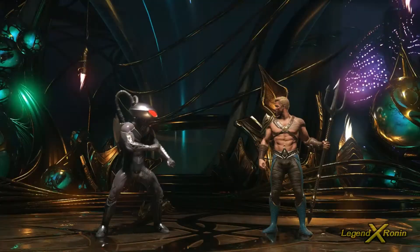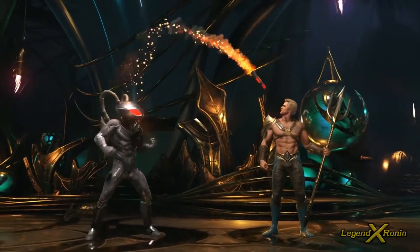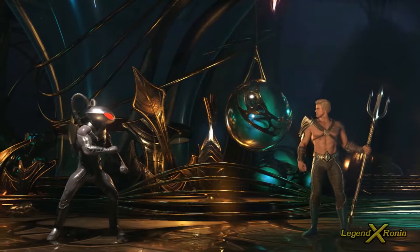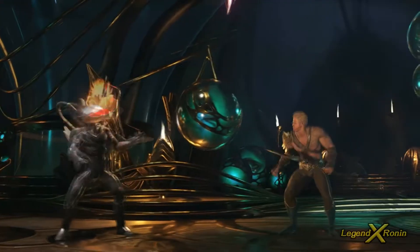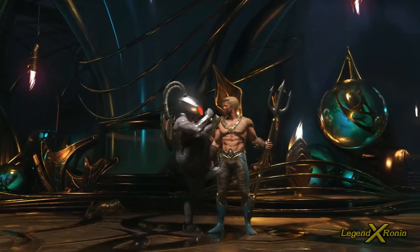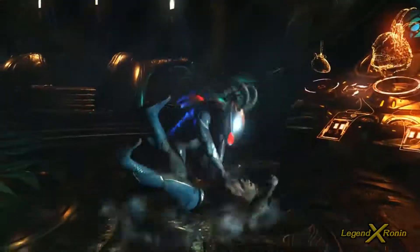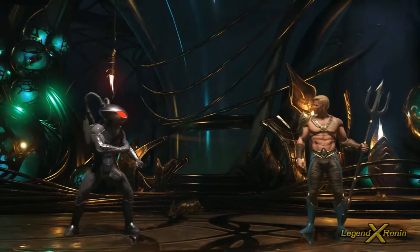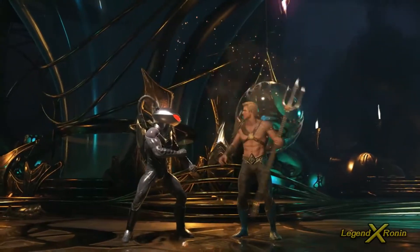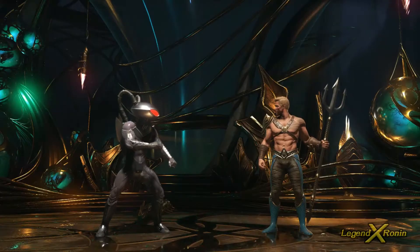His shoulder torpedoes really complement his mid-range — you fire them and they don't track the opponent, they always go to that fixed space. They cover the whole mid-range area: if the opponent jumps they get hit, if standing they block. The meter burn version launches for two hits and is one of his key combo starters. They're also great for block pressure and space control.